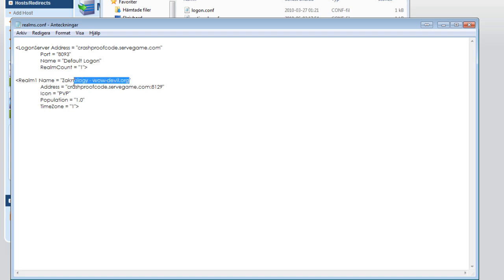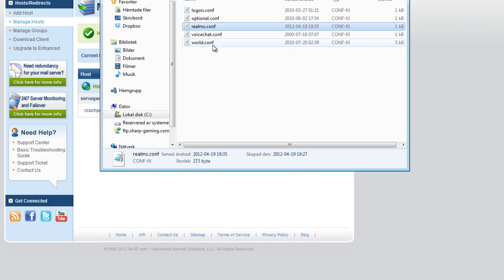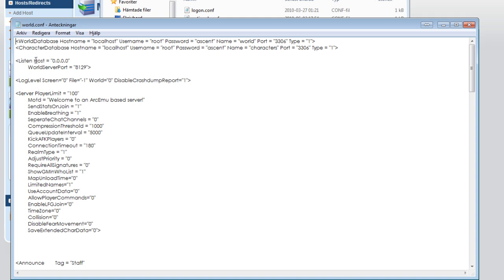This is also where you change the realm name for your private server, just to let you know. Then save it, open up the world config, and edit the listen host — which by default is 0.0.0.0 — and change it to your DNS host.